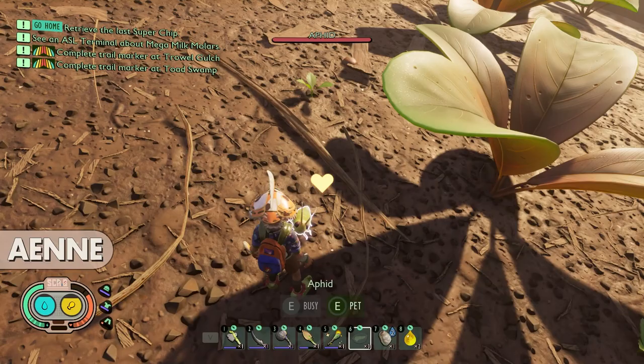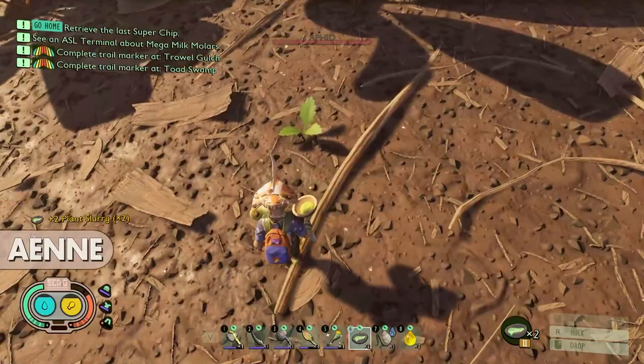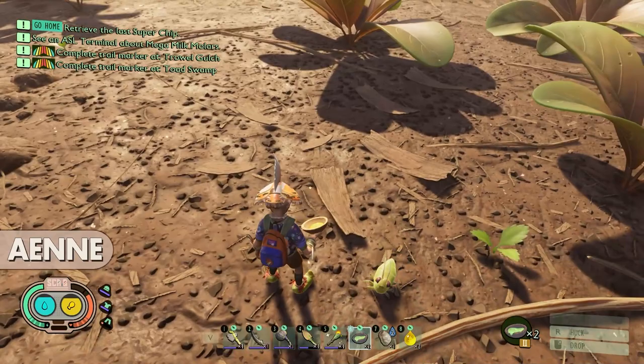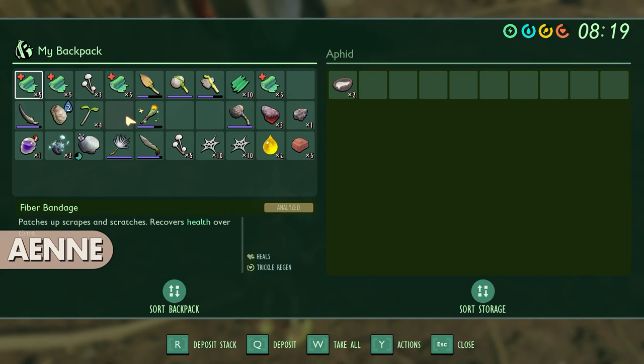What'd you do? I got a pet! I saw the little pet house. I can give the aphid things. Oh, you hungry? I think you should get Ash to turn on no pet damage. Let me give you some food in case you get hungry. Oh my gosh, Alfie, I love you. This is the other Alfie. They're all named Alfie, you know?